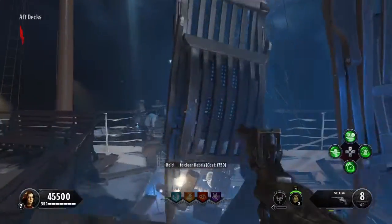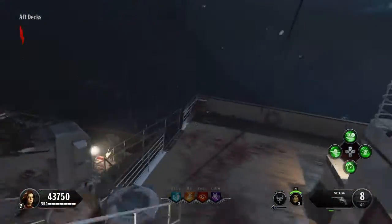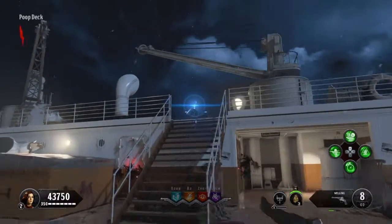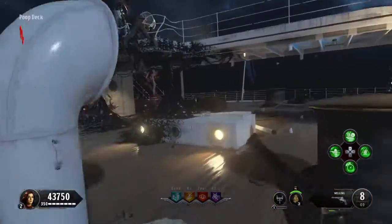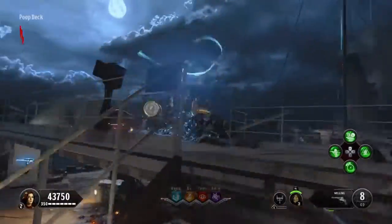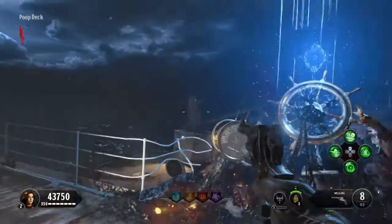Anyway, the first thing you have to do is get to the artifact. Make your way there, and when you get close to it you should be able to see it — your character will say 'There's the artifact, what the hell's wrong with it?' Next step: go up these stairs to the artifact, and if you're on PlayStation 4, hold square on it and let it do its thing.